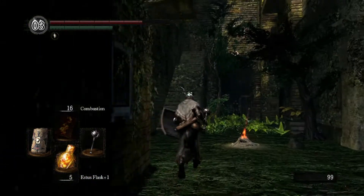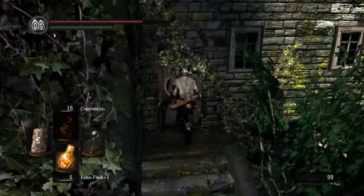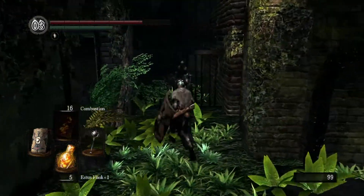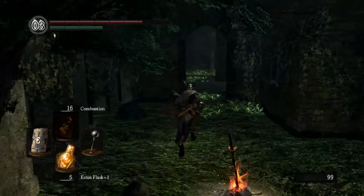Hello, and welcome back to more Daughters of Ash. We found the Capra Demon, which turned into — I don't remember the name of it — but way worse than the Capra Demon, and then proceeded to bugger off somewhere, so we're going to have to figure out where we're going to go.